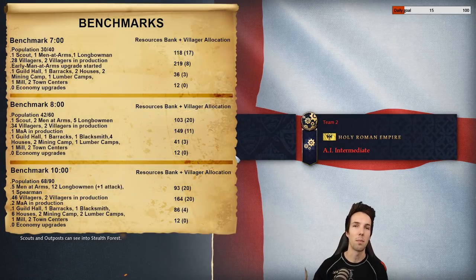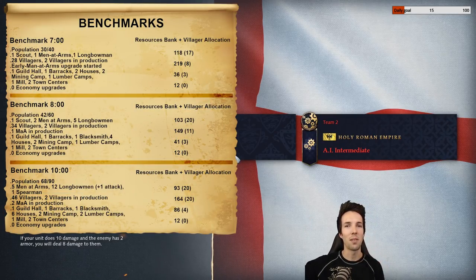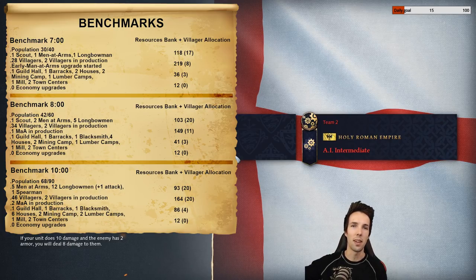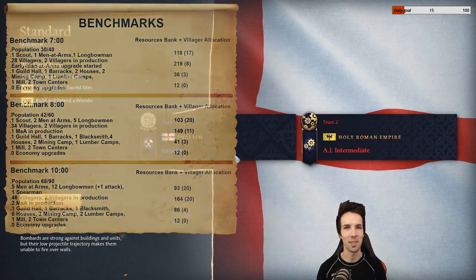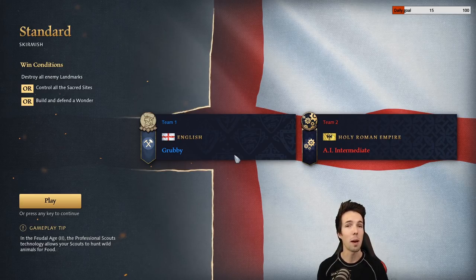There's also a link included in the description below with an image of that build so you can have it next to you when you're trying it out by yourself. I've also included some benchmarks that you can try to hit — what villager count, what villager distribution, and what unit count you should have at various points in the game. Your timings may differ a bit depending on what map you're playing on and where the resources exactly are.